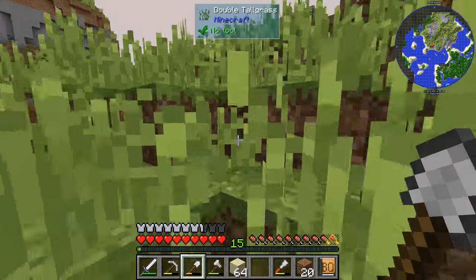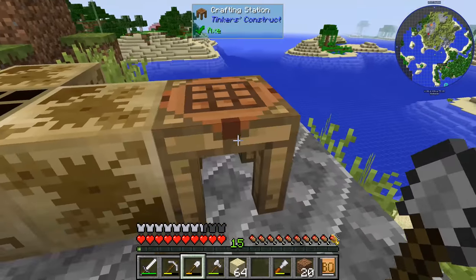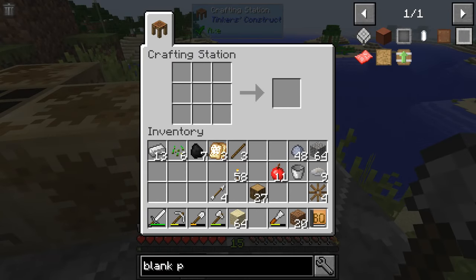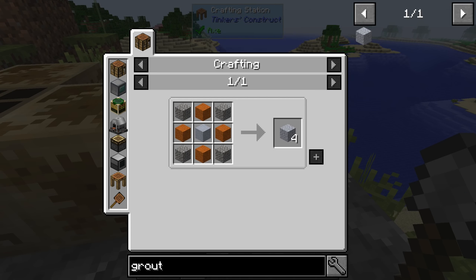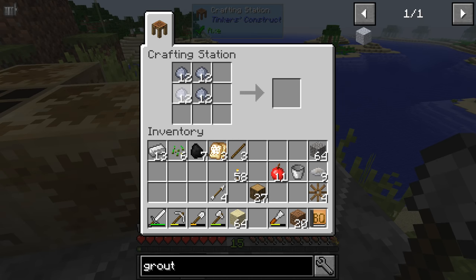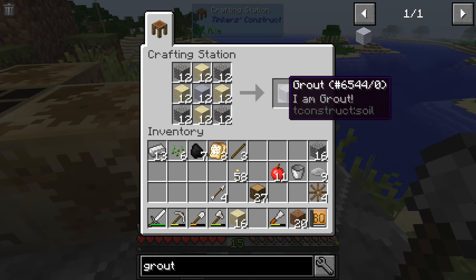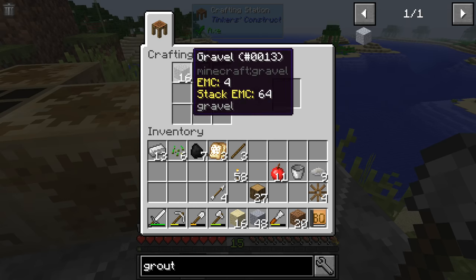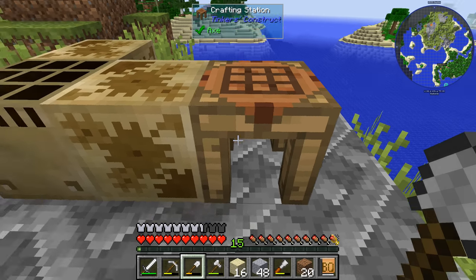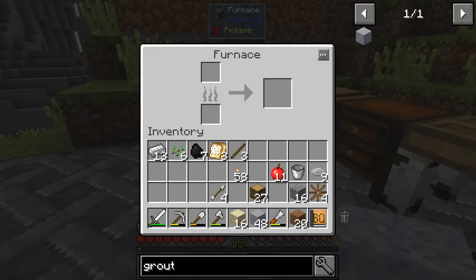That is one stack of sand right there. Let's head back home and make this into grout, which I think we can do without the e-fab — it's on a normal crafting table. So here, grout. We need blocks of clay. So we have 12 of them, which means we can make 48 grout.